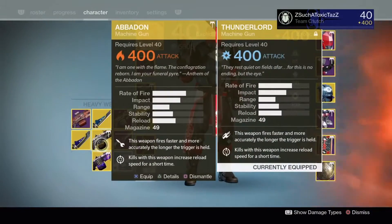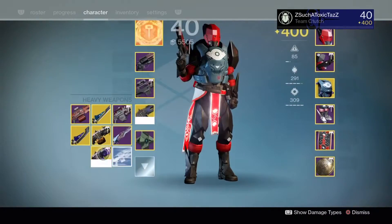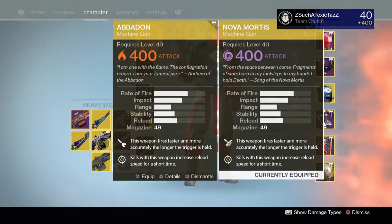This is just to show that all the stats on the Abaddon, Thunder Lord, and Nova Mortis are exactly the same.